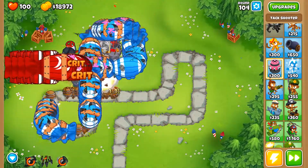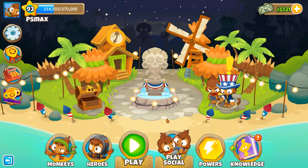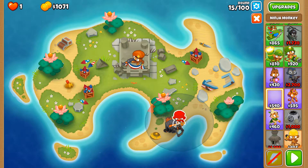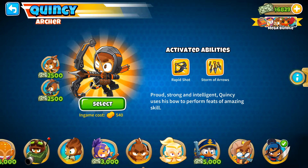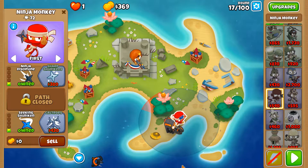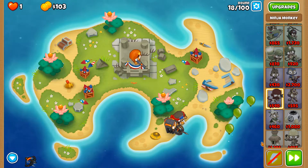Now that's just a really simplified explanation. In reality, you'll have to worry about things such as Lead or Moab popping power in your defense. But let's talk about the towers. There are a total of 13 different heroes and 22 towers that you can buy. You can only choose one hero per game, they can only be placed once, and they level up over time. Each of the 13 heroes is unique, and some of them give out buffs to other towers.